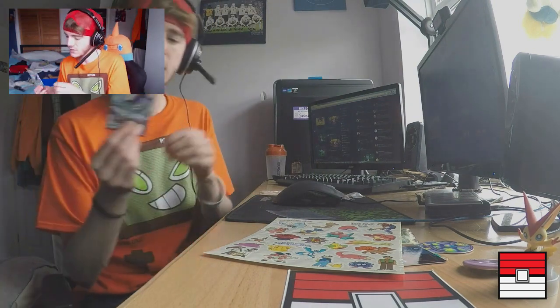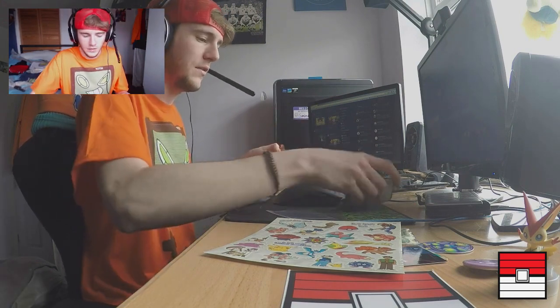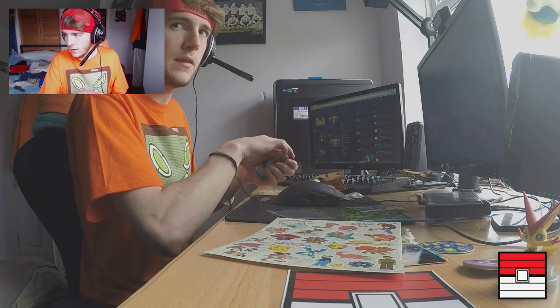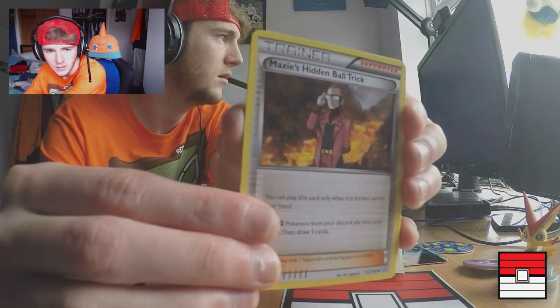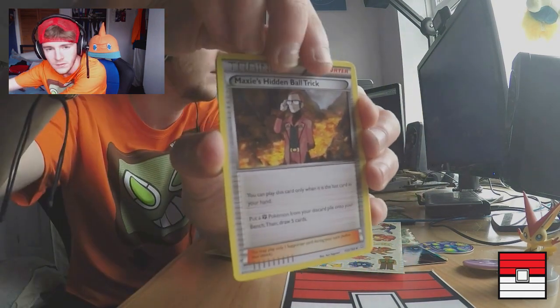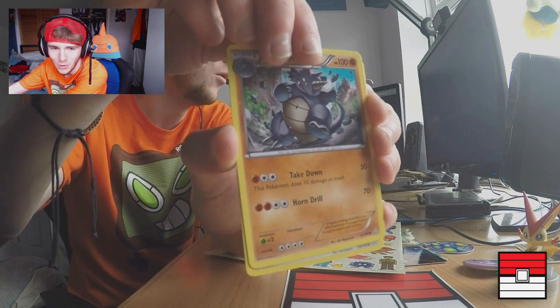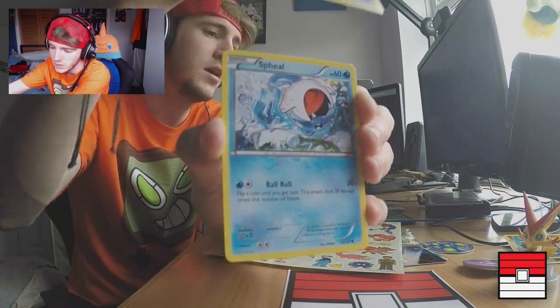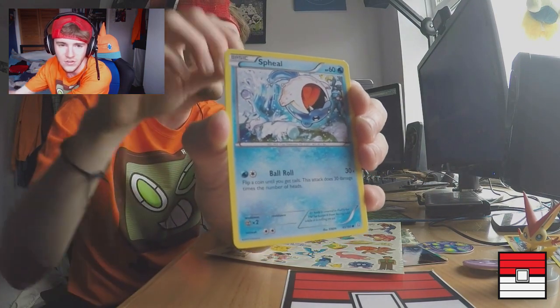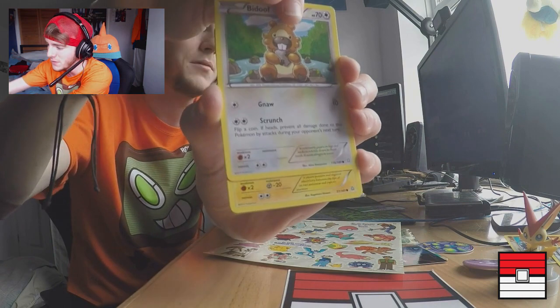Finally we have a Primal Clash trading card booster pack. I'm going to open it — got the TCG code card first, then flipping the rest over. We got Maxi's Hidden Ball Trick, then Ride On with some great art, then Experience Share — nice. Next we have a Spheal — nice — and J YouTube Gamer steel caps clips. Then we have Paul's — where's the Dragon Meteor and Roar of Time? — and a Clinchou with Wave Splash.